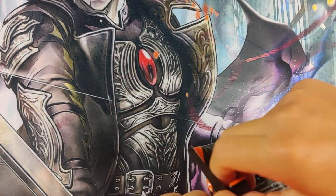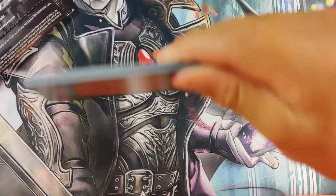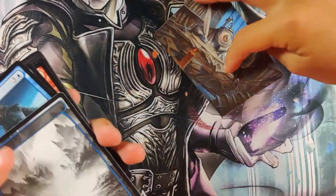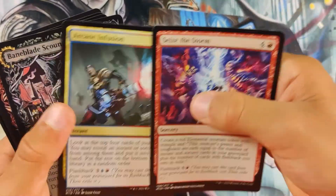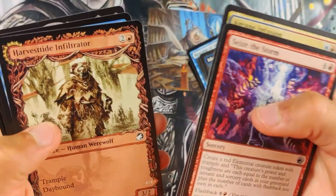We've been searching hard for this thing. We've got Island. Size the Storm. Baneblade Scoundrel. Infiltrator. Gale Drifter. Ooh, we got a Gisa — that's her third pulling. Amalgam. And we got Seething Song, an old school reprint of a big mana card. That is pretty good — basically the red version of Dark Ritual.